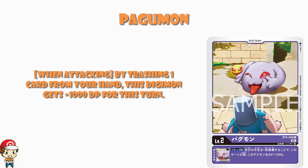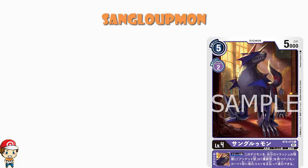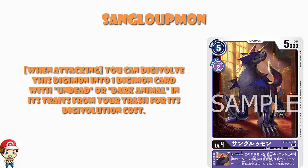Moving up into level 4s, we've got Sang Lupmon. 5 cost to play normally, 2 cost to Digivolve, 5,000 power — fairly standard for a level 4. When you are attacking, you can Digivolve this Digimon into a Digimon card with Undead or Dark Animal in its traits from your trash for its Digivolution cost. We're not ignoring the cost, we're not ignoring the requirements, but the big difference is we can Digivolve from the trash. It's not terribly flashy, but it's consistent and it's going to make your deck work better.